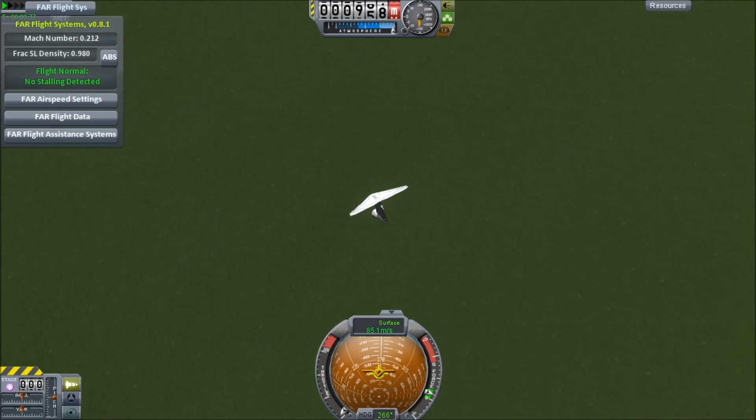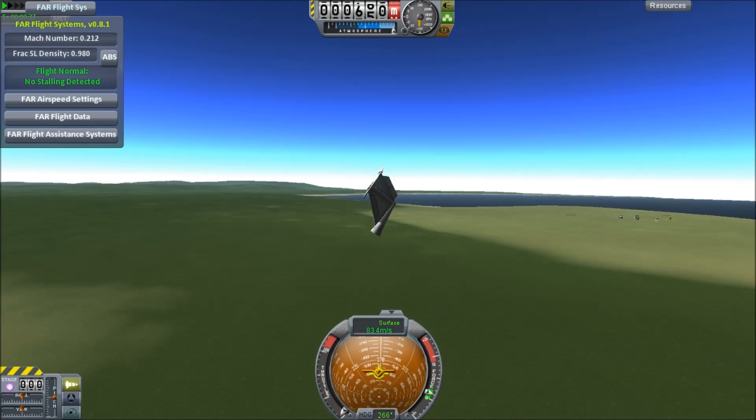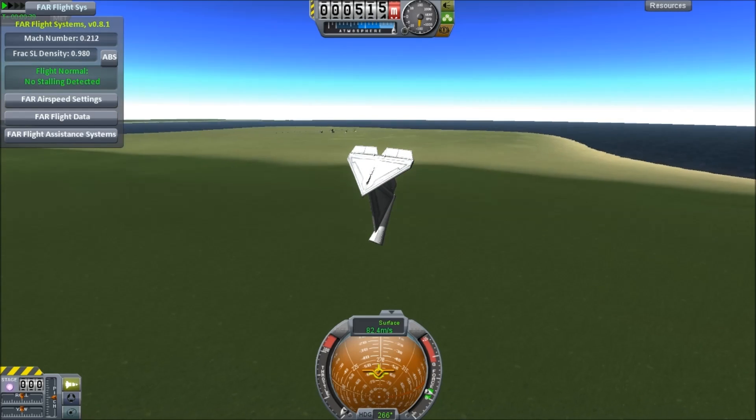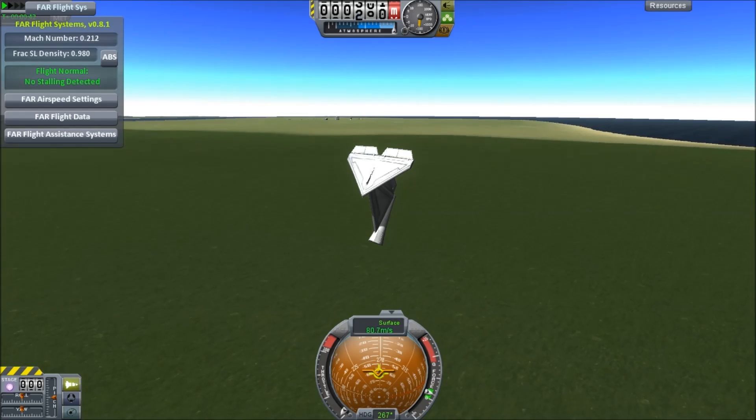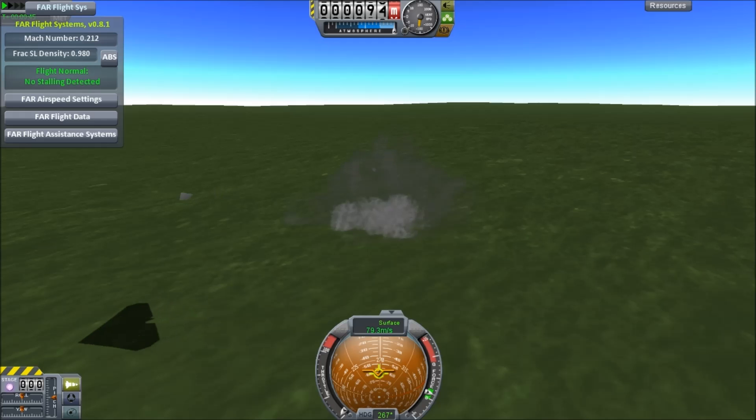But the tail section survived pretty nicely — it flew pretty nicely. We should have put the cockpit up there, I think. Then the pilots could have flown that into the ground with at least a little more control. There we go. Bang! Off it flies.